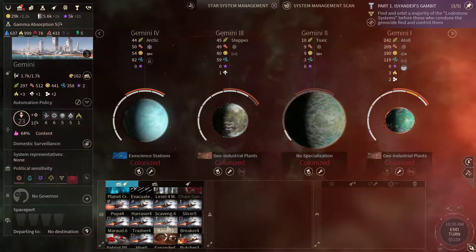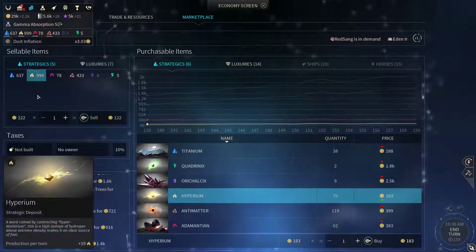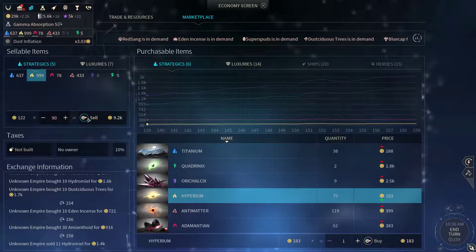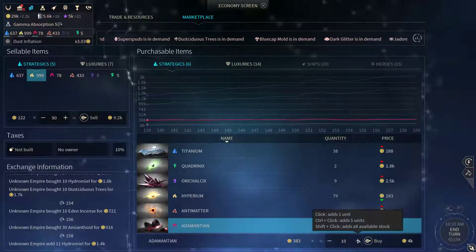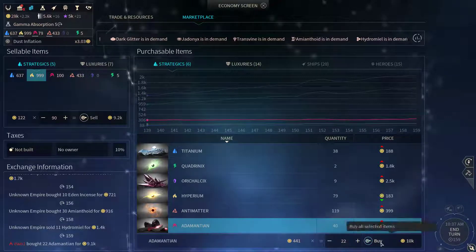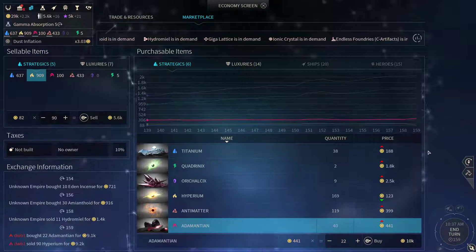Now Gemini — got a maximum stock of Hyperion, so we can sell some off. Let's sell 90. And I'm gonna buy Adamantian for 9000 — 22 units. I'm selling 90 Hyperion. That's better.